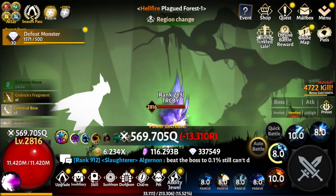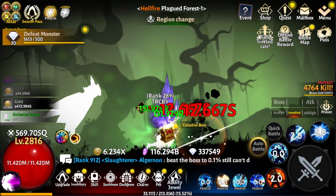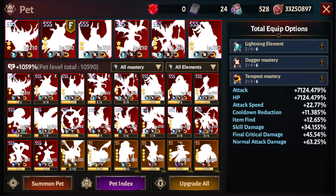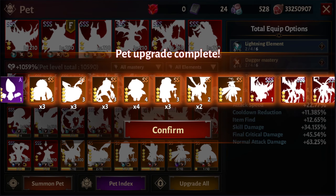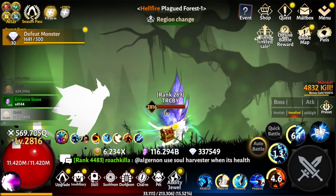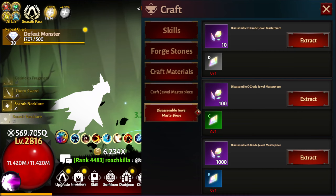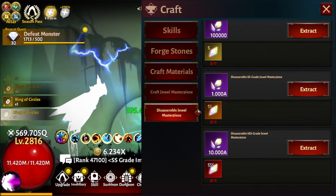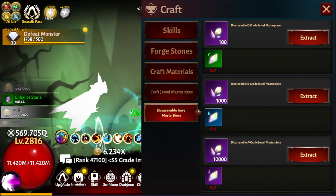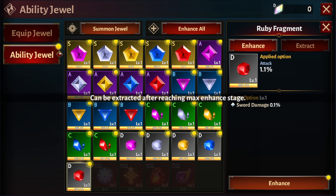Now I have it saved in both my boss build and item find build — just ripping through content. We're at rank 289, bumped up from the mid-100s to upper 200s near 300. Let's go into ability jewelry and into crafting — these are what you need to do. You break stuff down here and then craft stuff, and I need materials. I get materials by going into the jewel menu.